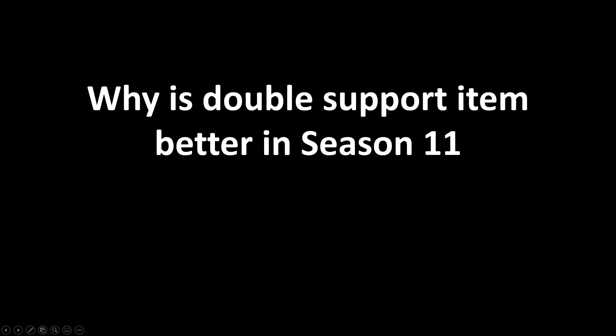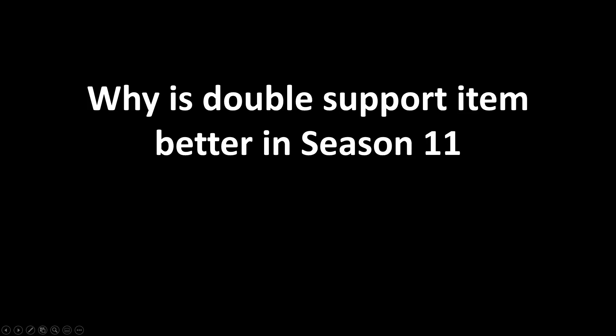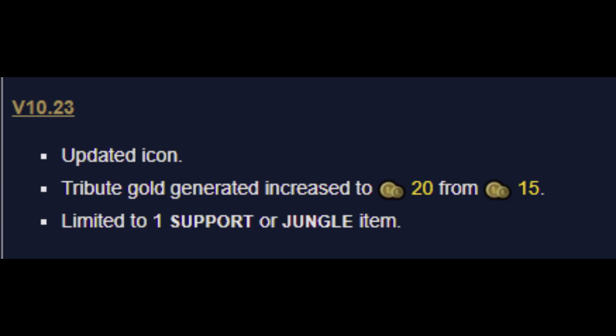So why is this still possible? Well, Season 11 brought with it a lot of item changes, and with that they actually buffed both the Spectral Sickle and Spell Thief's Edge to give 20 gold per instance instead of 15. This is a massive buff to the speed at which you can upgrade this item, and this is what's important to ADCs specifically, because it speeds up the rate at which ADCs can sell this item and get back to doing what they love — farming.